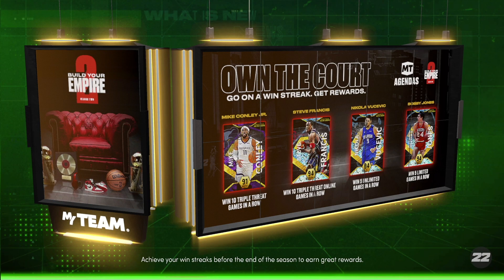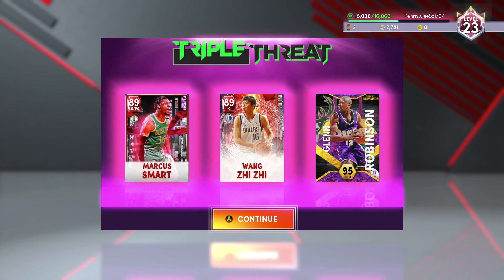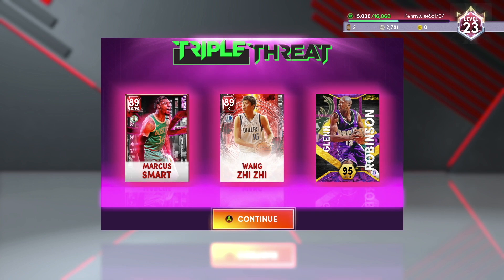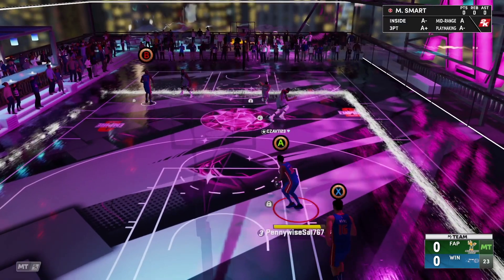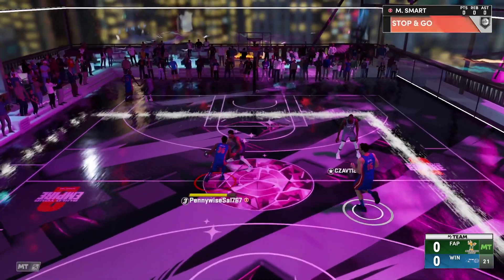My opponent did quit that game, so we're gonna hop into a Triple Threat Online game to show you guys a bit more of Wong. We kind of showed you what he can do — he can mash, get rebounds, block shots, play good defense — but I want to see his three-pointer in a game. We haven't taken a three-pointer in a game yet, so I'm gonna try to force some three-pointers here.